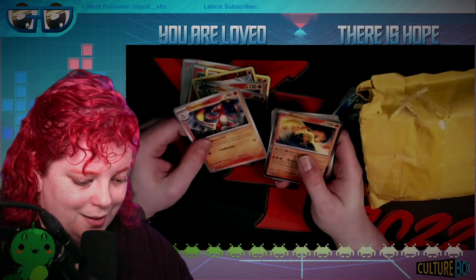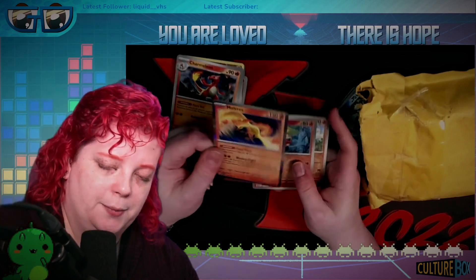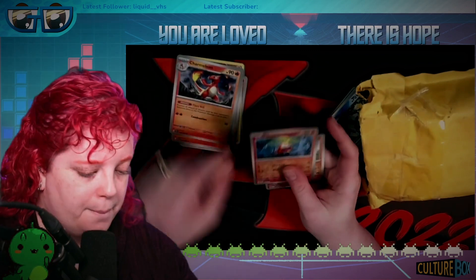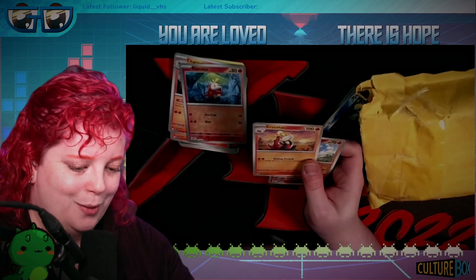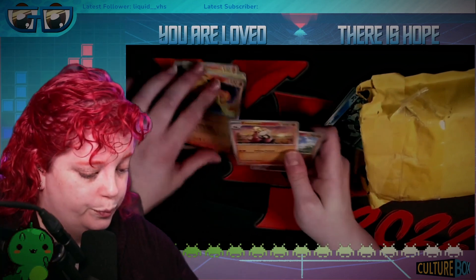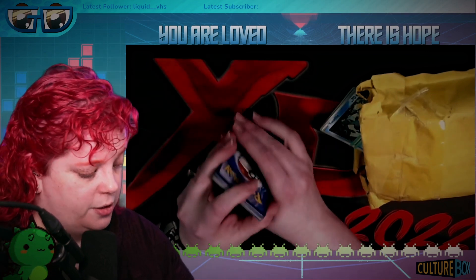Ooh, this one looks like that bird from... the Phoenix Saga. Fuecoco! Moltres. I never got Moltres when I played Yellow. And another Ponyta. So that seems to be all Fire types. Seems like they've organized this for us.